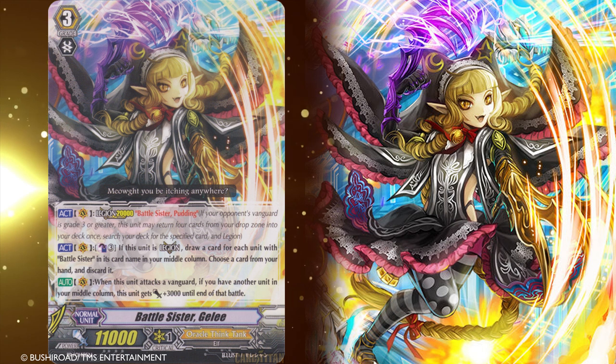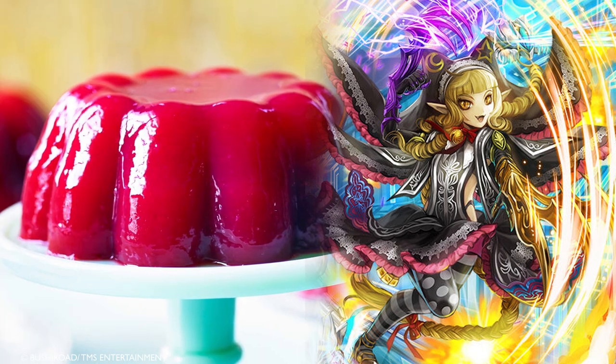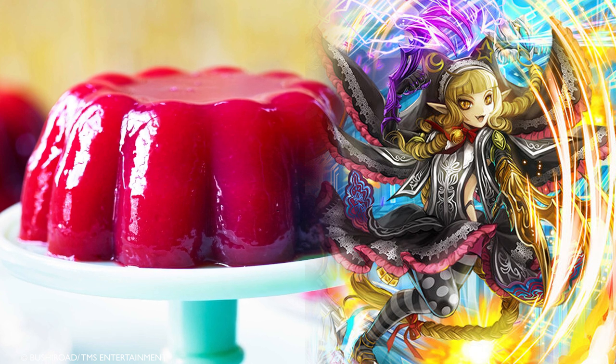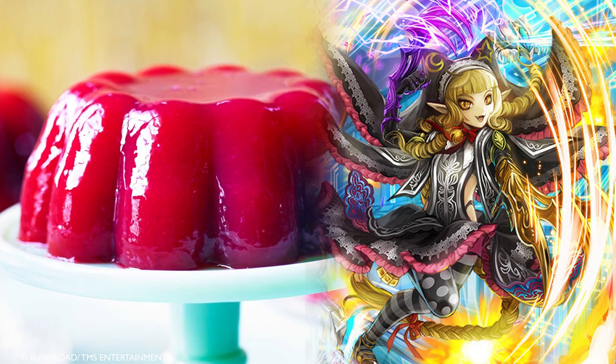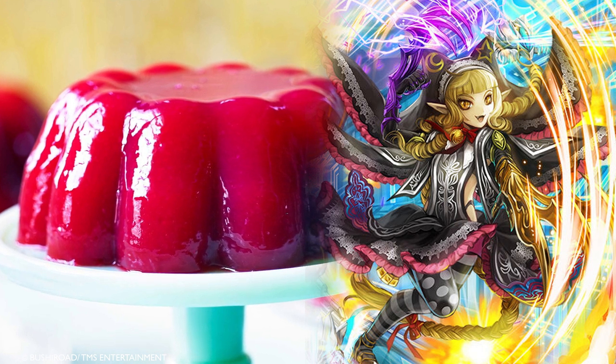Battle Sister Gelée. Gelée is a problem child who carries a historical record of causing a terrifying number of violent incidents after being appointed to work with Pudding. However, her ability in close combat is in the top five of the order. She is unstoppable when excited. In the context of food, it refers to jelly — a sweet, clear, semi-solid spread made from fruit juice and sugar. It's usually made by boiling gelatin but can also be served like a jam.